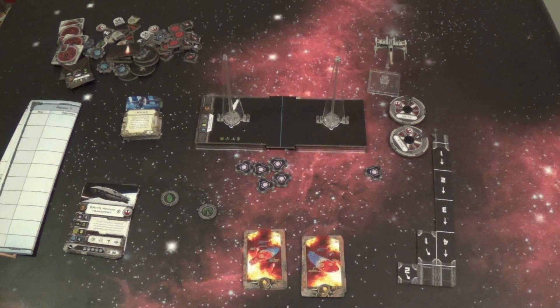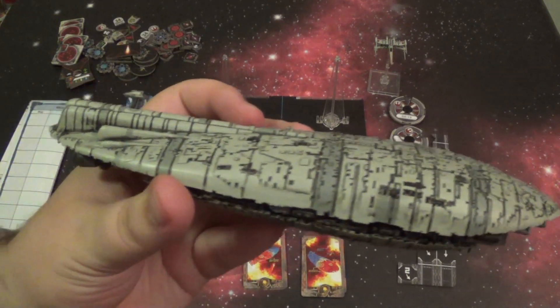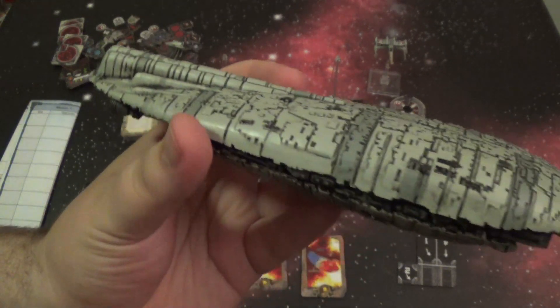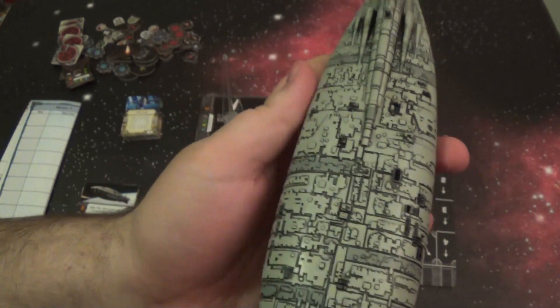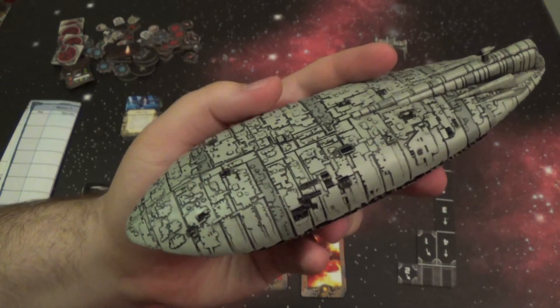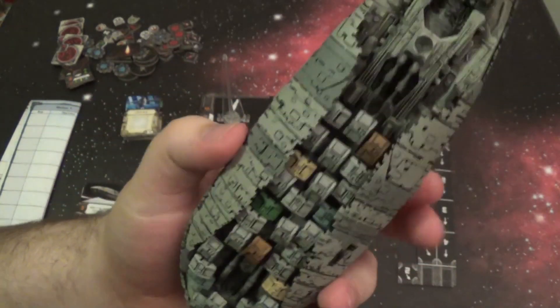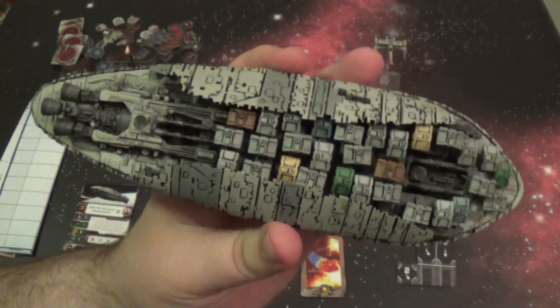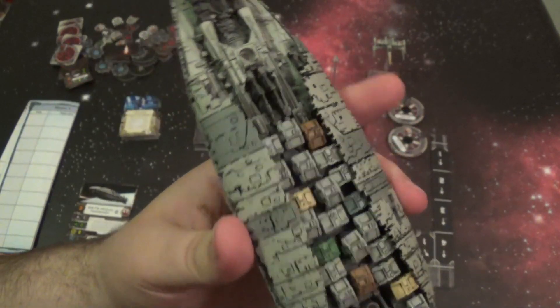Here is everything that you get in the Rebel Transport — everything except the ship itself. I want to give you guys a close-up of the ship before I place it on the base, just because it's easier. Here is the Rebel Transport. As you can see, a very, very nice model. Just so much detail — even though it's seemingly a smooth surface, it's very nicely detailed. The bottom is my favorite part, just all the cargo containers, different colors. It just looks really cool.